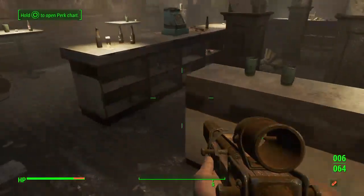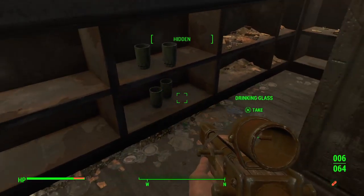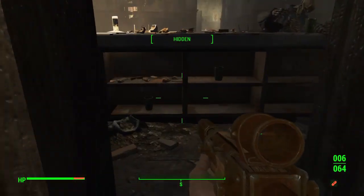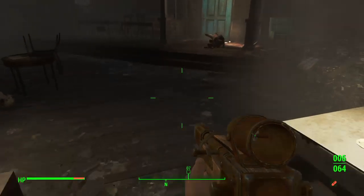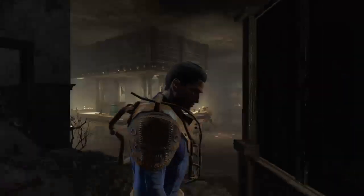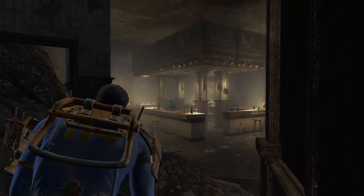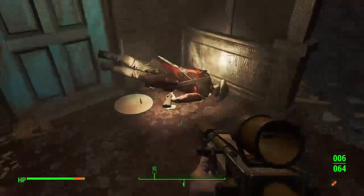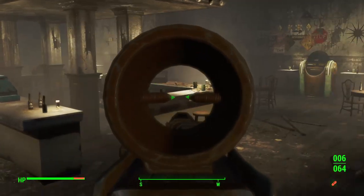Now if we were to go behind the bar, we'd then just find bottles of Gwinnett Ale and those drinking glasses. But yeah, pretty much Bethesda put this whole entire bar in as a little easter egg to the sitcom Cheers, since Prost is Deutsch — aka German — for Cheers.